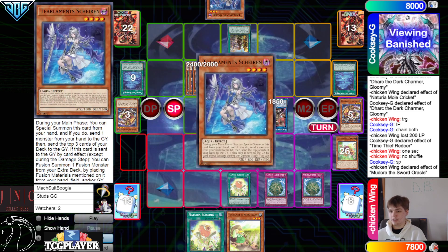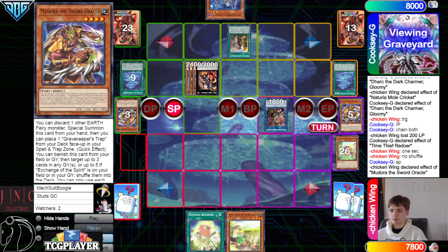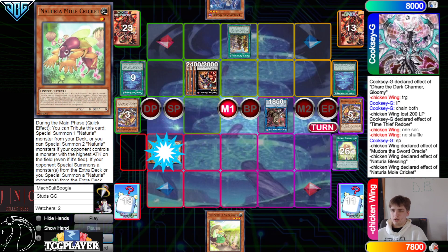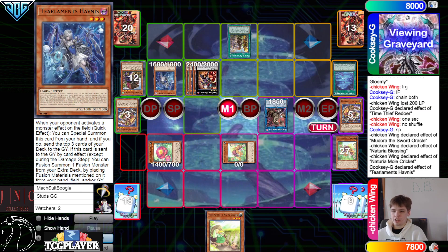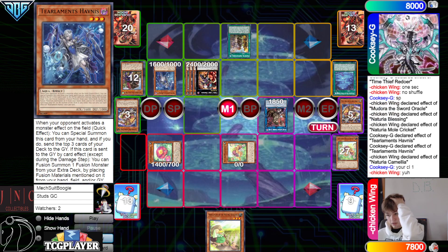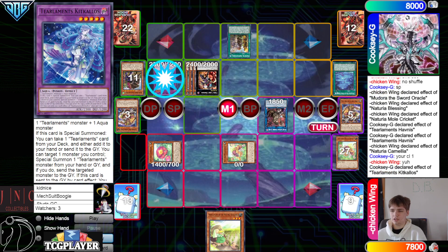Put back Rhino, Shailen, Sacred Tree, Sacred Tree, Blessing. Then activate Blessing, bring out from the grave a Mole Cricket. Mole Cricket effect tribute to go summon two from deck — they're gonna chain Havness, so summon Havness, mill three. They mill Havness, bring out Camilla, bring out Mole Cricket.